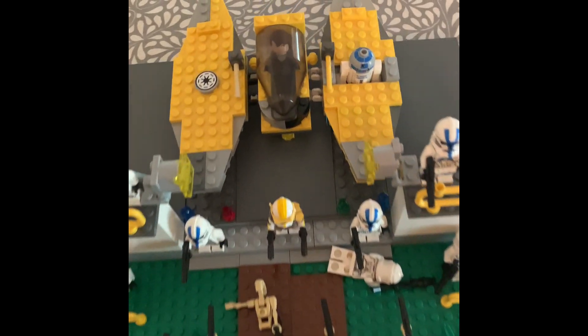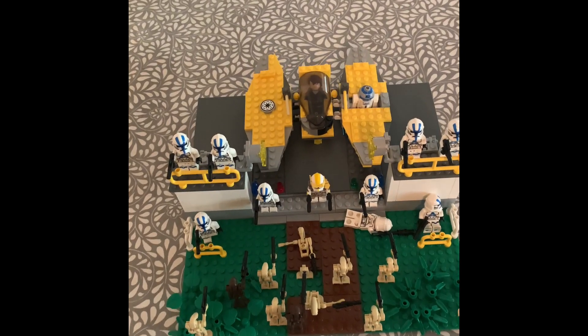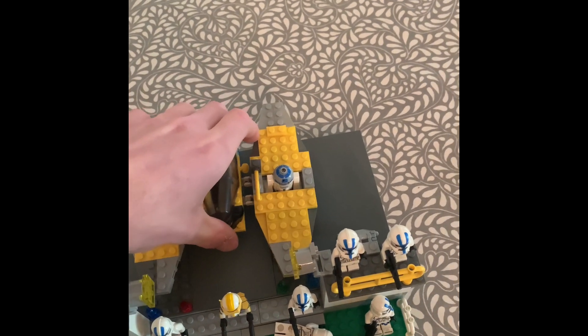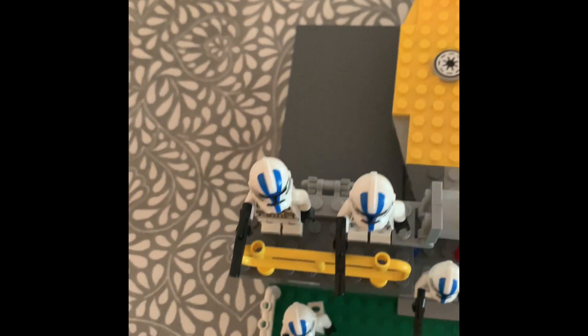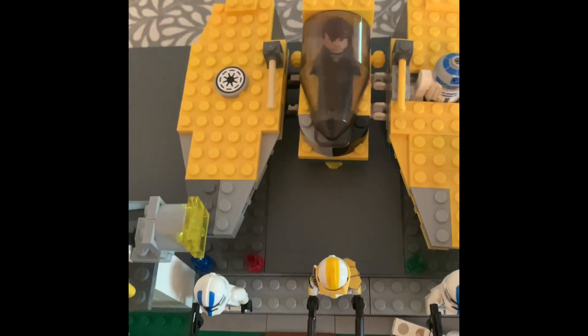Anakin Skywalker in his interceptor is going up to help the space battle and see if he can turn the tide a bit. This is Anakin's giant interceptor. This is the landing platform that the clones are trying to hold so the gunship can land. Here are two balconies, and we got some Phase 1 clone troopers firing down upon the droids. We have some light shining down to the landing platform.